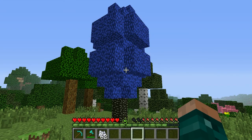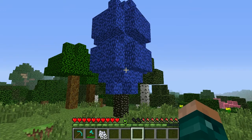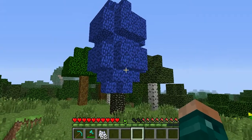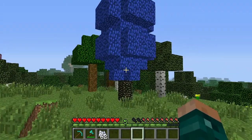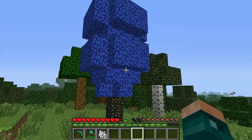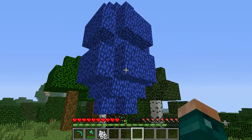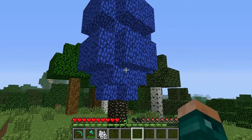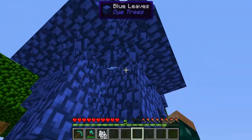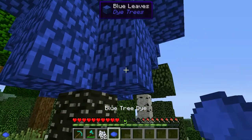Hi there and welcome to Dye Trees. This is a Minecraft mod by Raker which adds these things to the game. This is a blue dye tree. These trees will spawn absolutely anywhere in the game where normal trees will spawn, and they'll spawn with random colored leaves - any of the standard Minecraft colors. If you punch the leaves you're going to get tree dyes out of it.